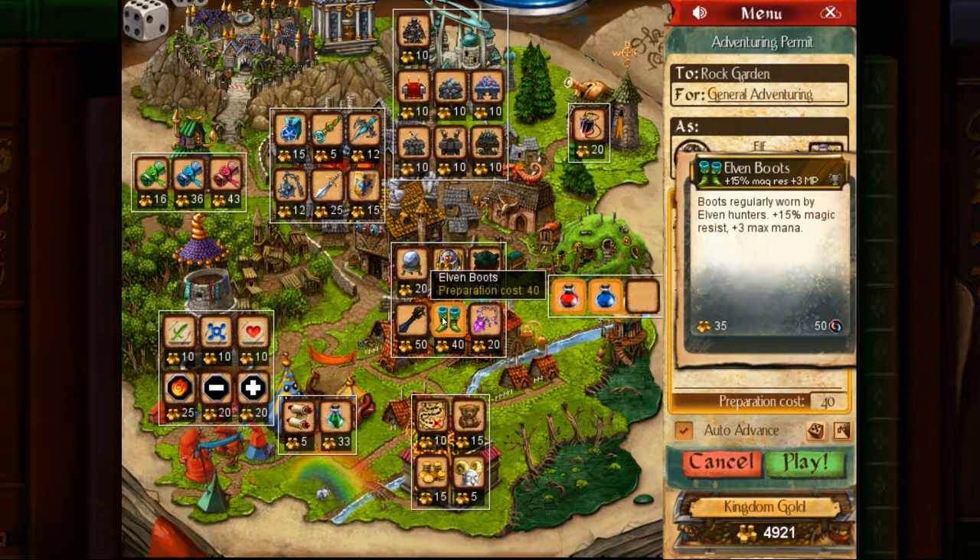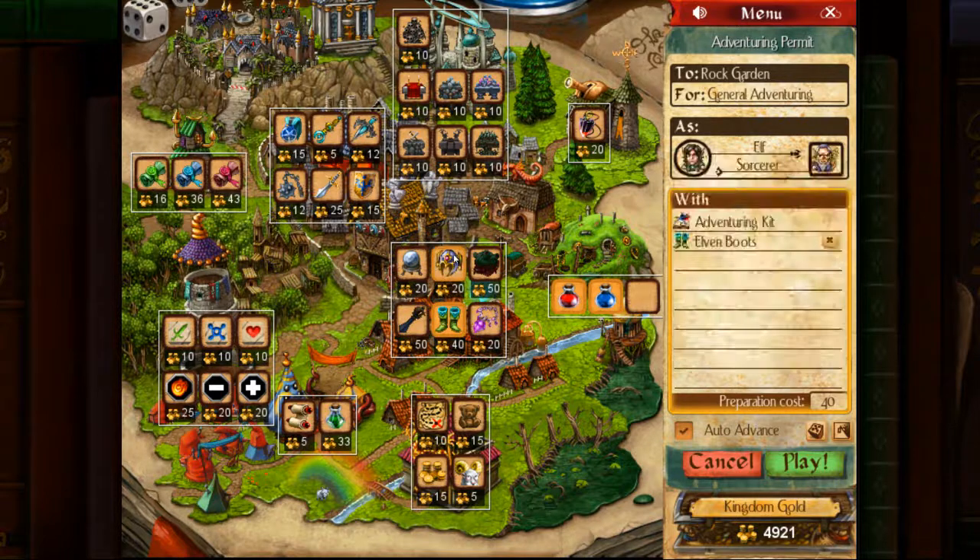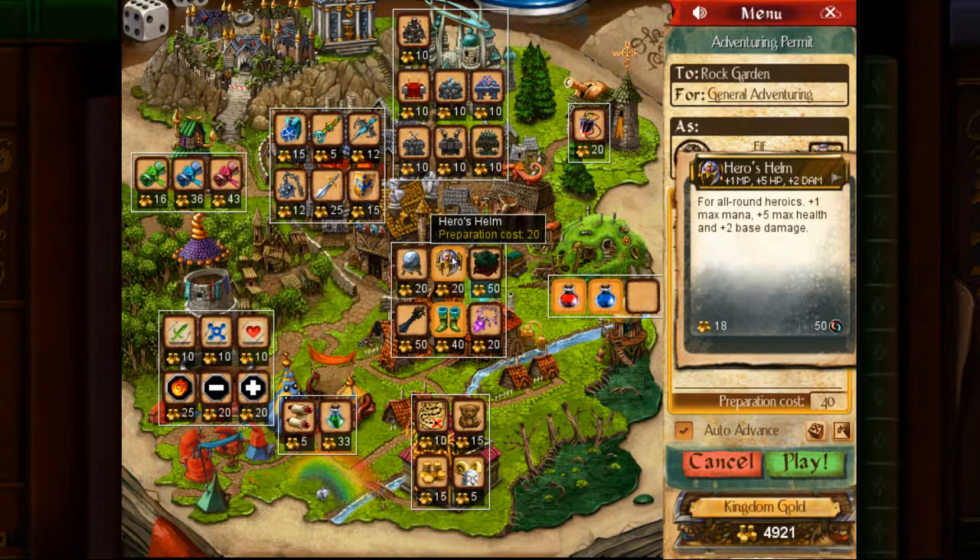Elven Boots will offer higher initial ability. Since you have 15 starting mana, Elven Boots gives you magic resistance but also gives you three fireballs to start with — really useful. Since you're going into second tier hard dungeons, I'd assume you already have access to the Elven Boots sub-dungeon, so I'm going to go with Elven Boots. If you don't have it, go with the Fine Sword instead, or even the Hero's Helm. Hero's Helm is fairly nice, but it doesn't give you the three mana, which is very good.